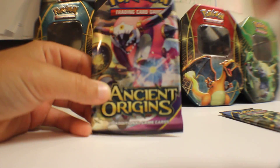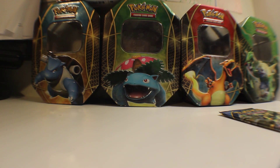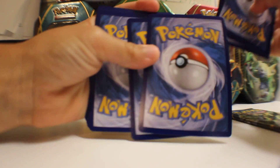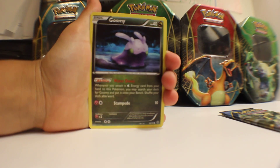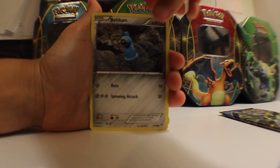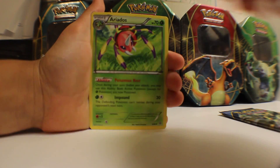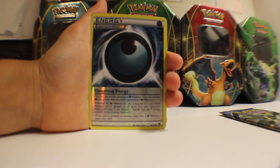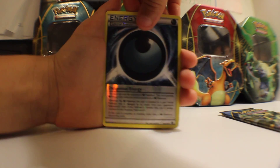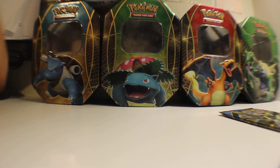Let's get to our third and final Hoopa pack. Alright, we got Wooper, Goomy, Beldum, Unknown, Baltoy Ancient Trait, Ariados, Lucky Helmet, Eco Arm, Dangerous Energy Reverse, and our fifth rare from Ancient Origins is a Golurk Ancient Trait. So, a nice looking card.